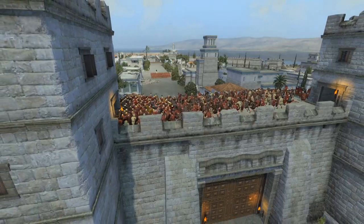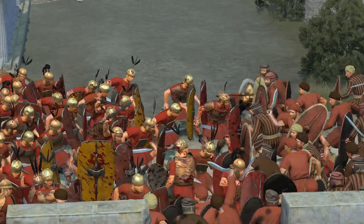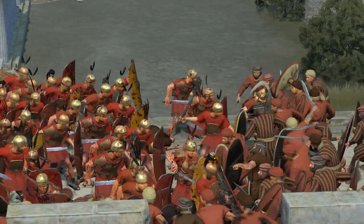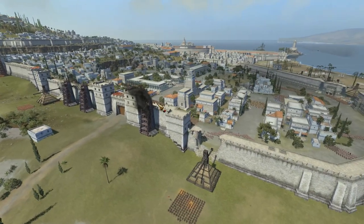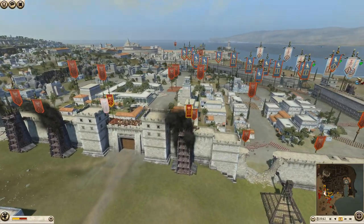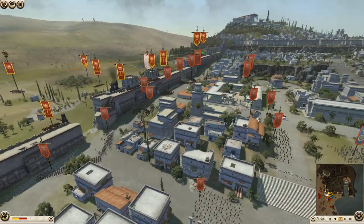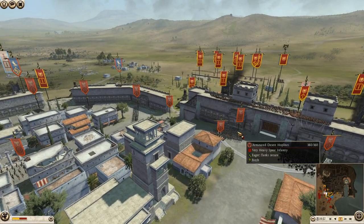These desert levy are definitely getting destroyed — the legionnaires hitting them in the rear are not helping either. I have a feeling that Rome is probably going to use every javelin in its armory before going down off these walls. They probably should have brought some sort of ram, or rushed through these choke points a lot quicker.